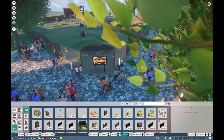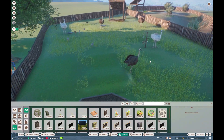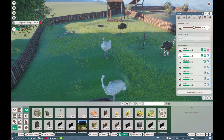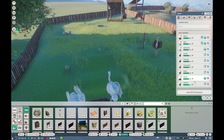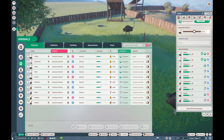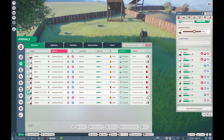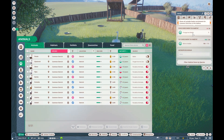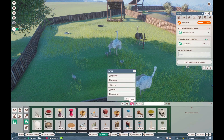Oh my gosh, look at all of these ostriches! Y'all, when did this happen? We need to figure out what's going on — we've got all these babies. Some of them we're probably going to need to send away. Let's sort by maturity, go oldest. We're going to put a couple of these guys on contraceptives because they are breeding like crazy.